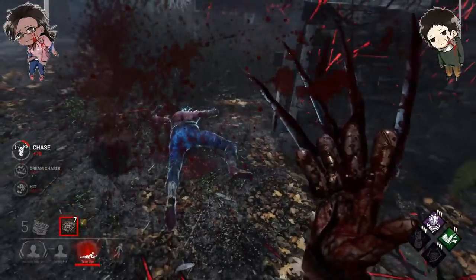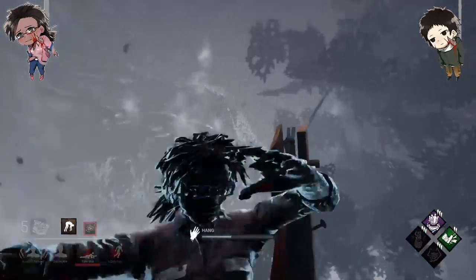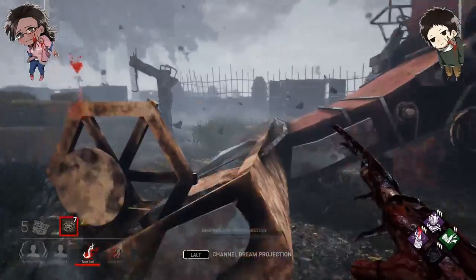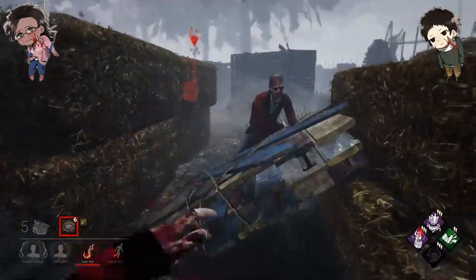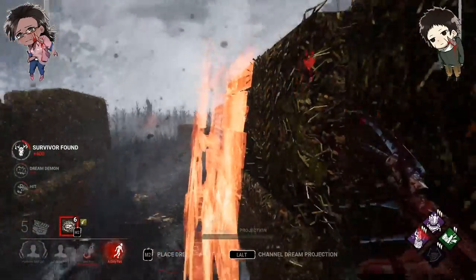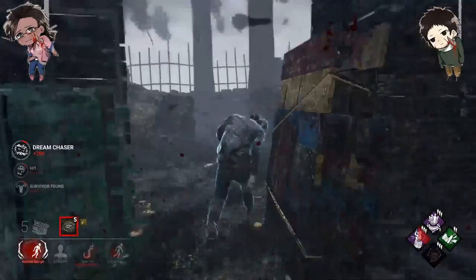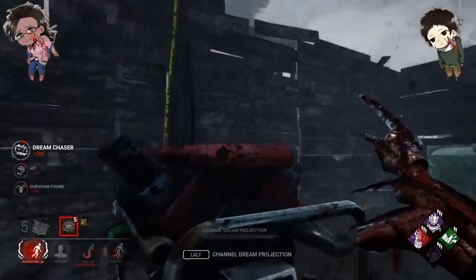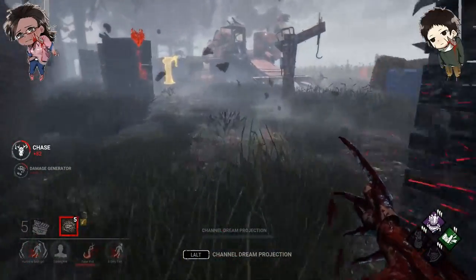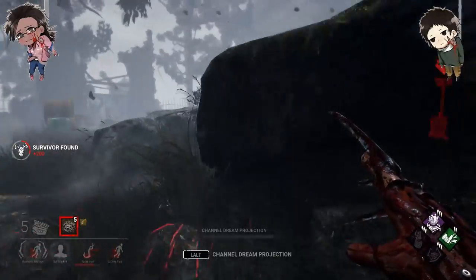I mind-gamed the heck out of her by faking my vault — or my fake vault, whatever you want to call it. I faked my fake. I don't know why you're doing that — oh, because you had a full heal ready, okay. These pallets — does he have balanced landing? We probably got him with that.